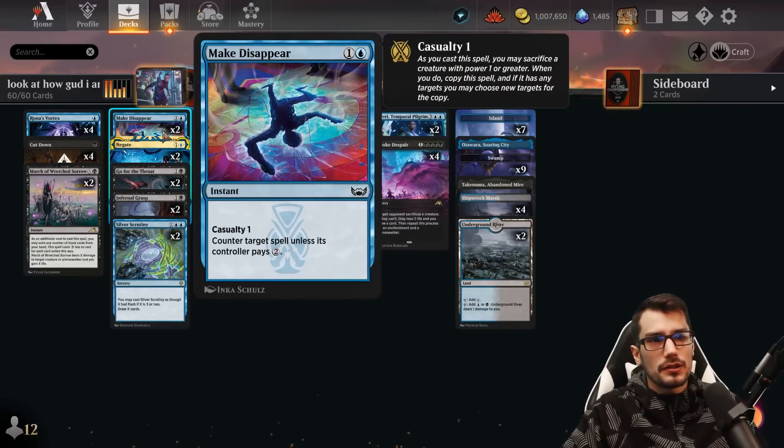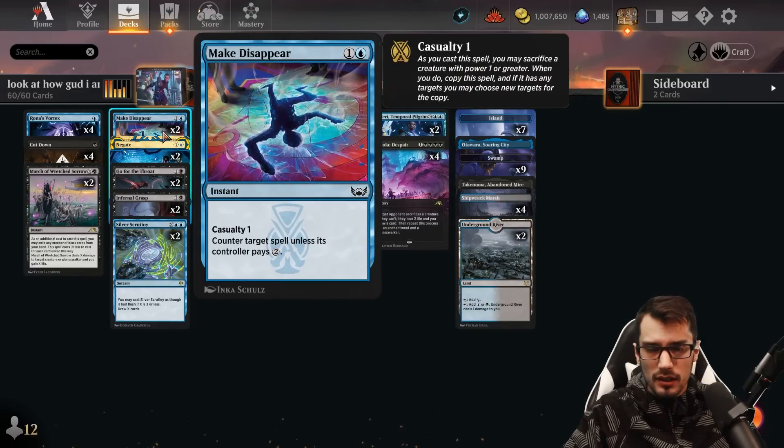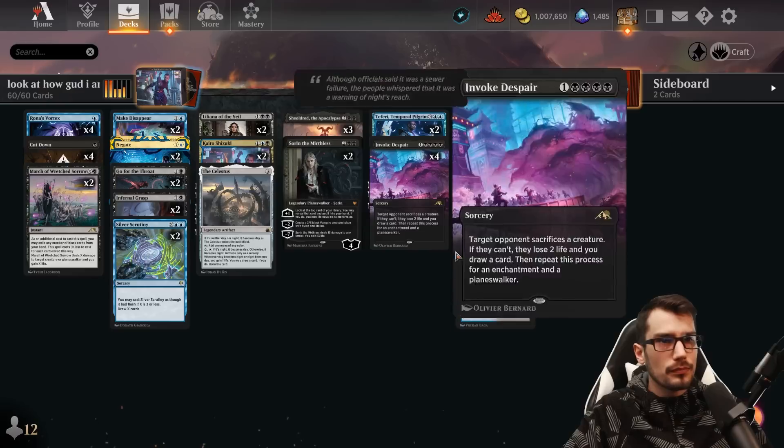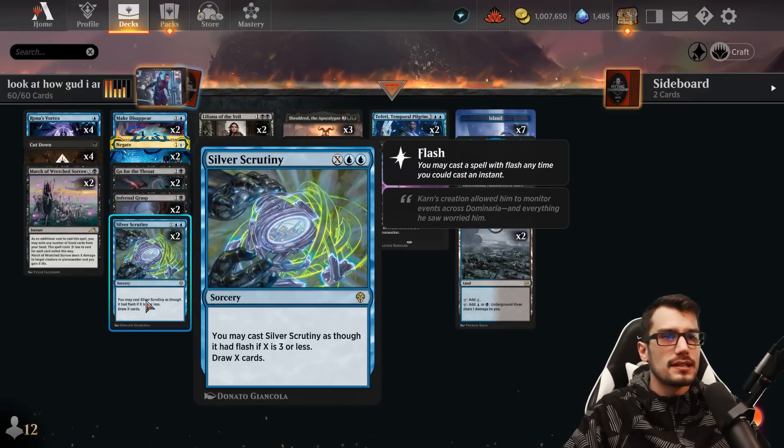Make Disappear can counter a spell unless they pay two — you can sacrifice a creature for casualty one to copy the spell, meaning they'll be paying four. Two copies of Negate for two at instant speed to counter target non-creature spell. Then we're drawing through Silver Scrutiny: two mana plus X, and you may cast it with flash if X is three or less to draw X cards.